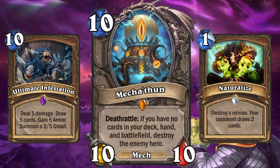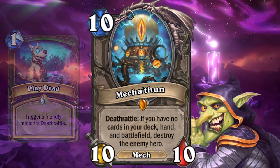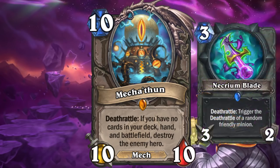Druid has a ton of draw and armor gain, and this is a cheap way of comboing this card. Hunter can try to finagle a coin and use Play Dead, and Rogue has their new weapon, Necrium Blade, that can be played on one turn and then activate C'Thun's deathrattle the next turn for free.